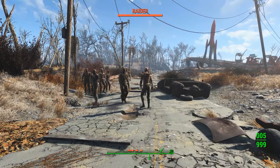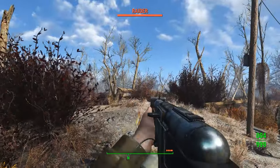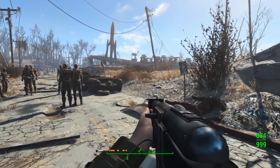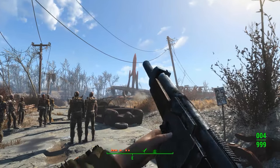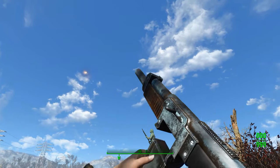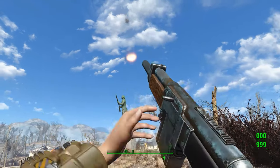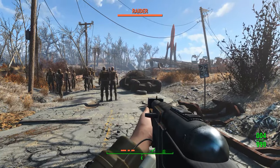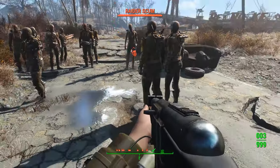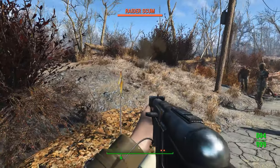I placed down a bunch of different raiders as test subjects and I'll try out six of the ammo types. First is the delayed one — you shoot it and then wait a second for it to blow up. You can actually make fireworks with this. If you shoot it at the ground it'll bounce a little because it's still a projectile, and then blow up and kill enemies.